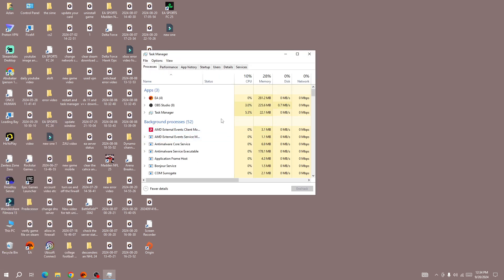Next, search for the FC25 game and the EA app, and you need to force close both. To do that, right-click on the EA app, press End Task, and then right-click on FC25 and End Task. Once you force close the game, wait for 10 to 20 seconds.